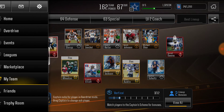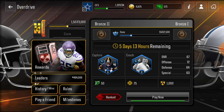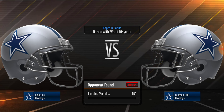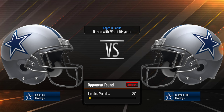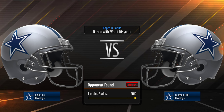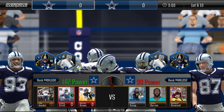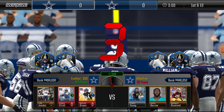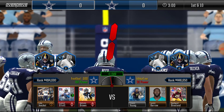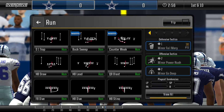Let's go ahead and do an Overdrive match. Let's go ahead and play and see if we can find anyone. We're going against the Cowboys. We have 162 power and they have 30 power — pretty unfair here — but we're going to go ahead and get into it and do a run play.